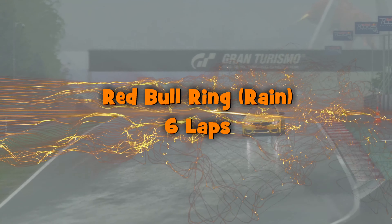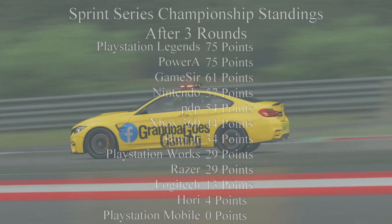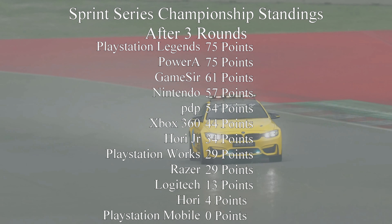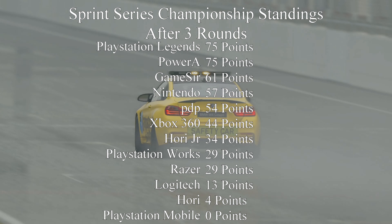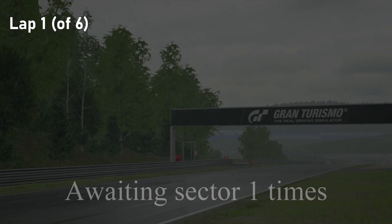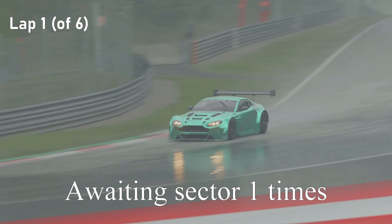Welcome back to Controller Wars Season 1. It is round 4, we're at the Red Bull Ring and it is raining. It's going to be 6 laps of trying to stay on the track. So far this season we've got PlayStation Legends — a 6-axis controller — and the PowerA Xbox One controller tied at the top. GameSir, Nintendo and PDP could all win it. Xbox 360 perhaps not, and the others are just fighting for the middle ground. Expect lots of cars to swap ends during this race because it's very wet. The cars are on wet tyres, but there's a lot of power going through those rear wheels.